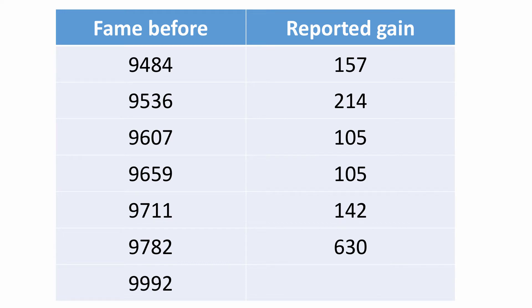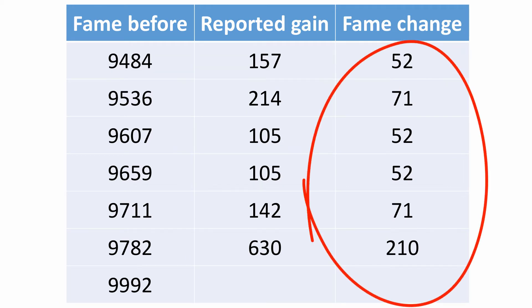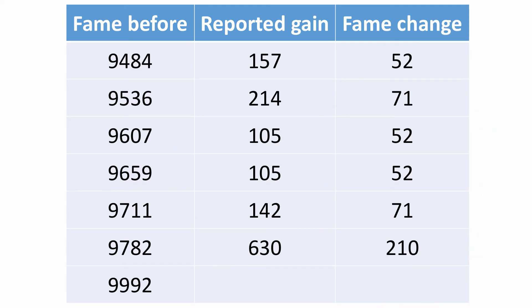The middle column is the amount of fame gain reported by the fame screen. So let's add a computation — here's the same sheet but a new column on the right, and it shows the change in my own fame from before the match to after. Just simple subtraction. Obviously columns 2 and 3 are not the same.